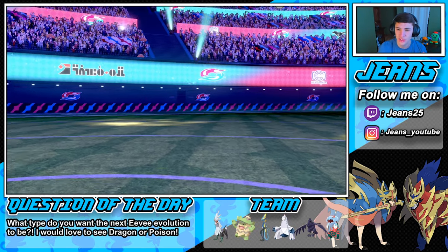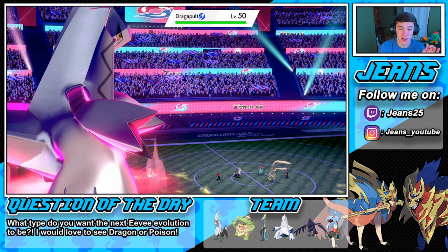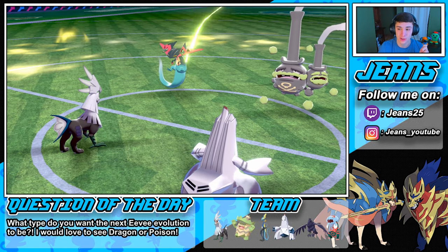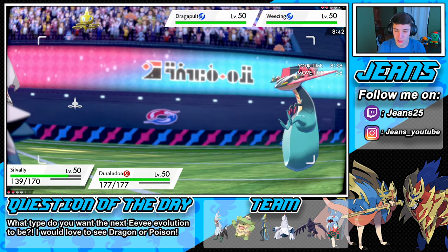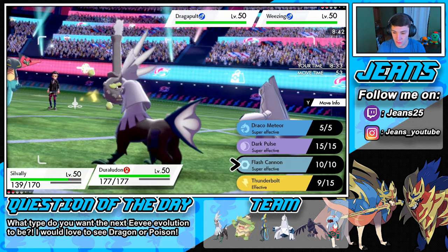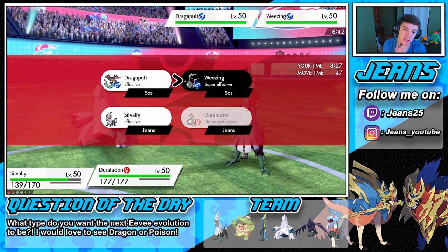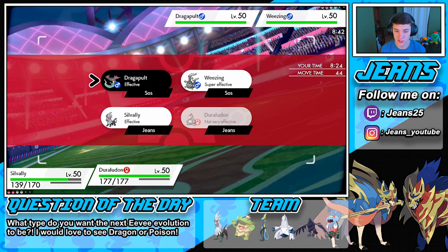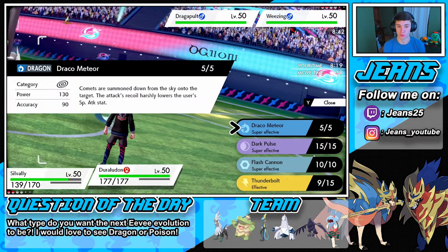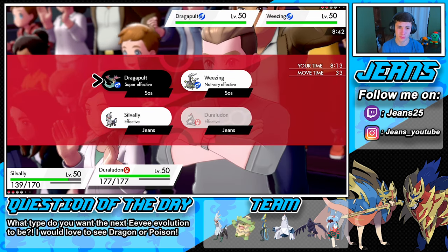Weezing goes for a Protect — smart play. Heat Wave does nothing this turn. Phantom Force comes out and hits our Duraludon — that's fine. Actually, why would I protect when I know Phantom Force hits through? We gotta get that Weezing out of the way. Leech Seed comes out again — this is a close battle. Poison is tough, but Heat Wave comes out, burn ticks a bit more. Let's try to get that burn on Weezing. Flash Cannon onto that Weezing — hopefully we can take him out.